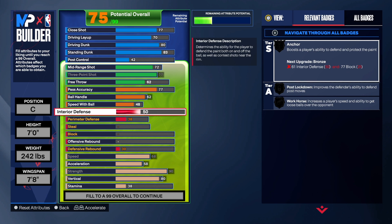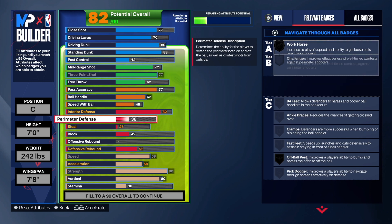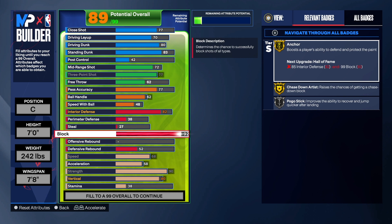For interior defense we took that up to an 82, which gives us post lockdown on silver. If you want to change the name of the build, take it up to an 84. Perimeter defense we didn't touch. On the block we took that to a 92, which gives us anchor on gold, chase down artist on gold, and pogo stick on silver. Chase down artist this year is really, really good. Having a 92 block is pretty good for that gold anchor.